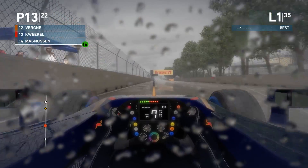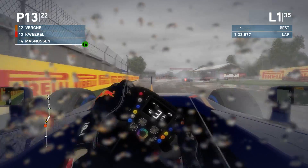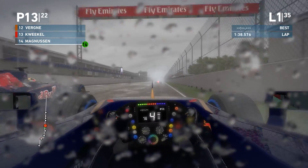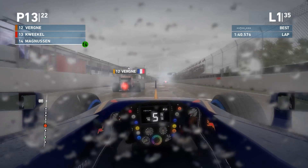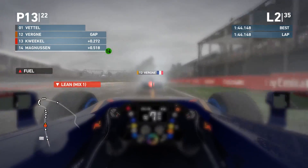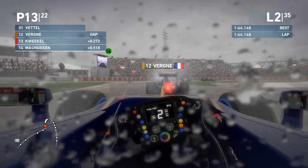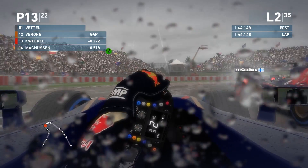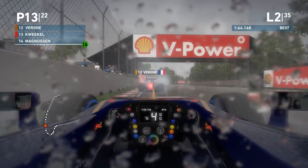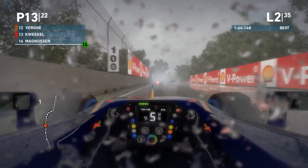Our pace in wet conditions is usually not great at all. Looking at our teammate in the final chicane — very slowly through there. Tried to go around the outside but couldn't put the power down on the curbs, which are very very slippery. Our teammate remains in the position ahead of us at P12, but we are putting some pressure on him. He keeps the upper hand on exits with traction control of course.